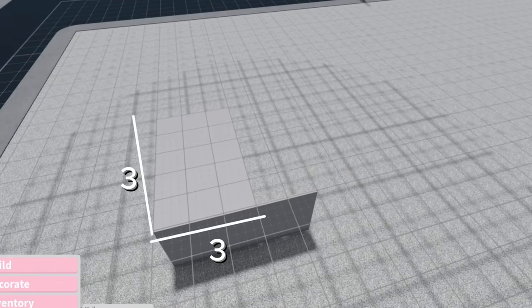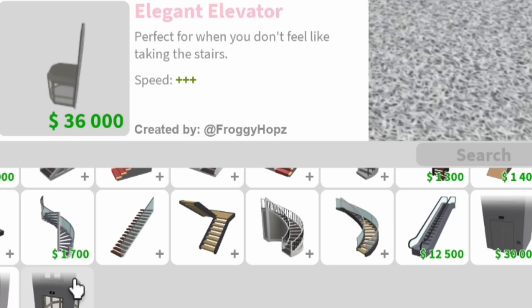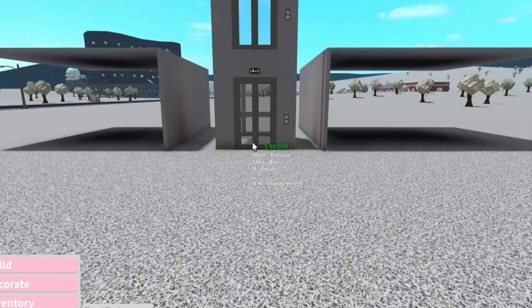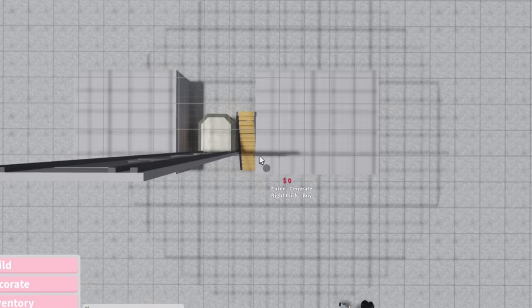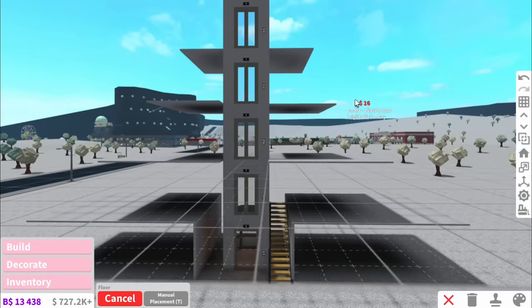I'm just gonna enjoy my 3x3 house. And also, I'm gonna be breaking the bank a little bit because we are gonna be having a glass elevator - it's gonna be 90,000 grand. As the tree goes up, we've obviously got to make it go a little bit thinner each time, until we get something that looks like this.